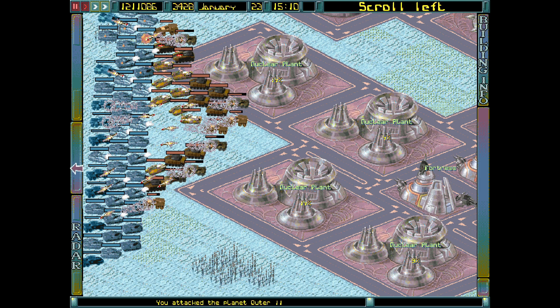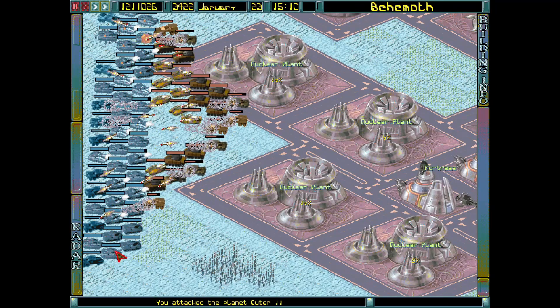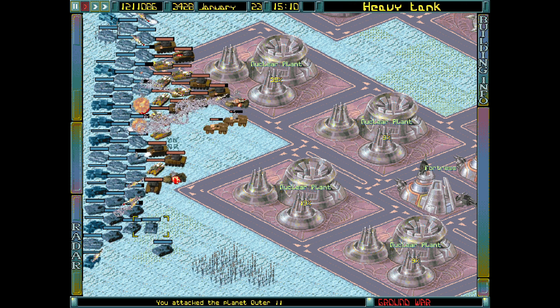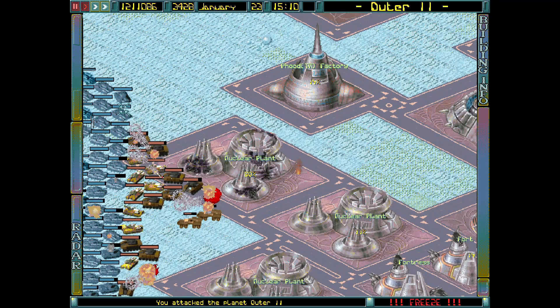They don't have any light tanks here either — they're all heavies. A bunch of auto repairs, more than we've seen before in general. And it feels like they have a slightly higher proportion of the heavy rocket sleds as well. So again, a painful battle going on here.